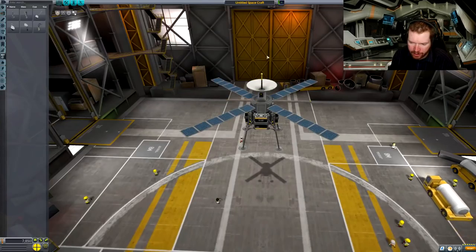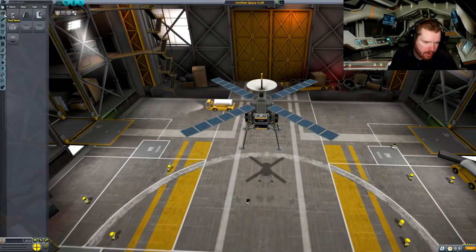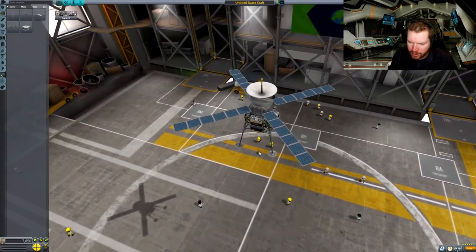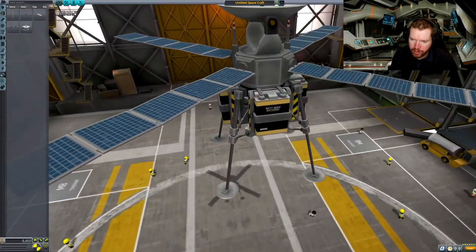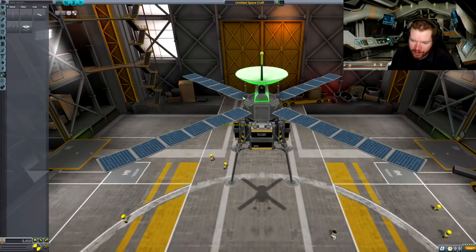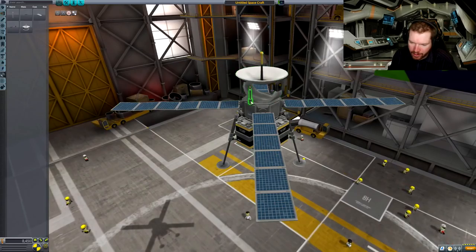I'm hoping that the antennas can actually communicate with more than one target at a time, which is why I originally wanted some communitrons on here as well — which I guess we can do. Just go two-way symmetry with those. Oh, this is going to look awesome. And then we're going to tilt this outwards.